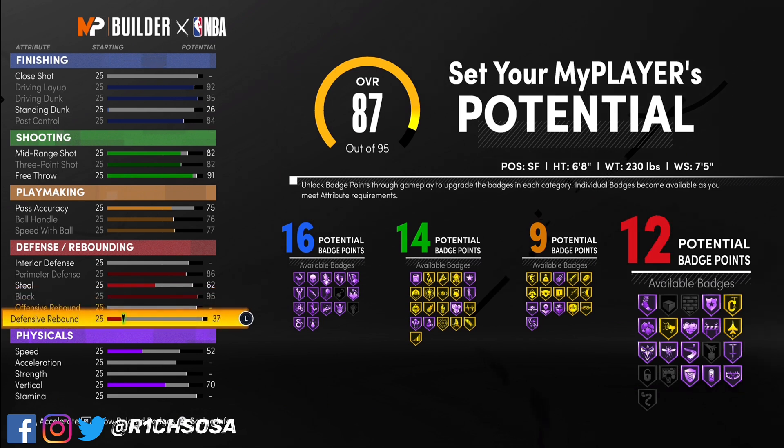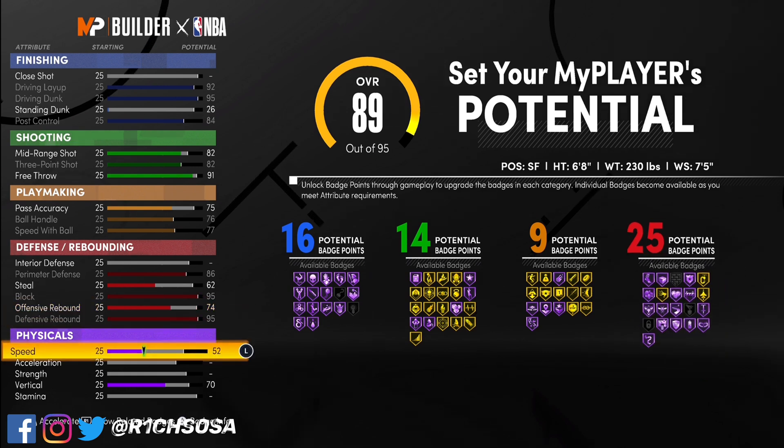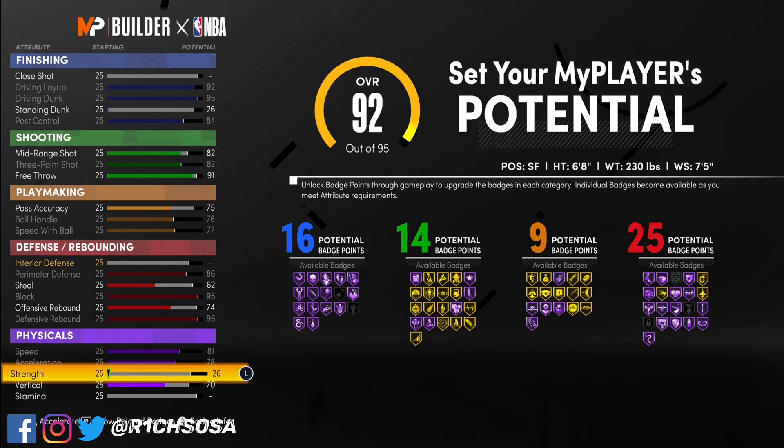When it comes to the defense, our interior is going to be an 86, steal is going to be a 62, block a 95, and we are maxing out the defensive rebound all the way to a 95. Bring up your offensive rebound to a 74, and that's going to give us 25 defensive badges.